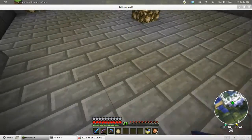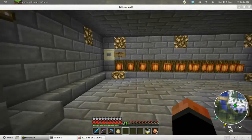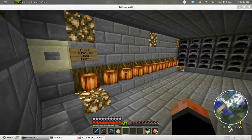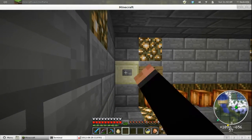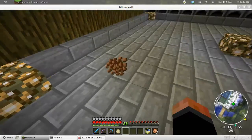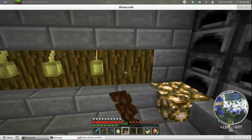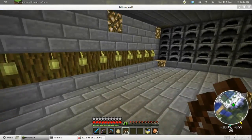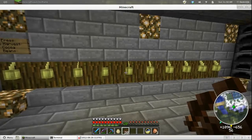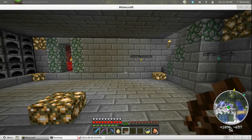Down here we have my furnace room and a place to grow my cocoa beans — I haven't harvested these in a while. I love how they all stack into one now. I can plant ten of them here, and every time I harvest I usually get thirty, so I can plant ten and take twenty back.